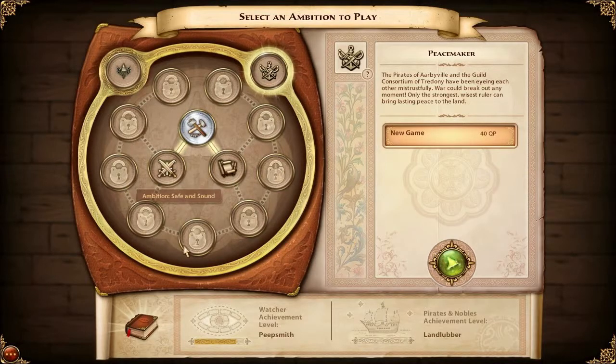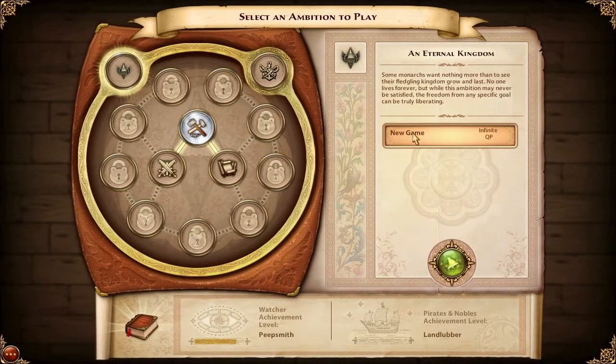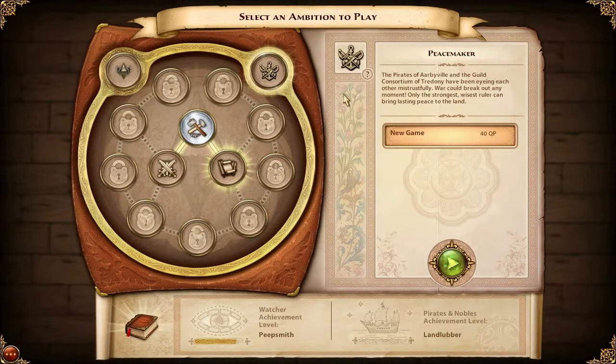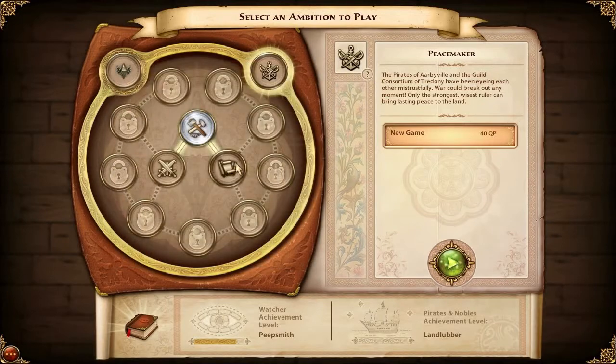I've played it a bunch but I haven't unlocked these - these are the ambitions, you could call them different play modes. Like this right here, sandbox, you get infinite QP which is quest points. We won't do that because I figure having an ending is nice - for example 60 QP, and when the quest points run out the ambition's over. This is from the expansion.